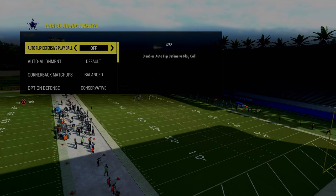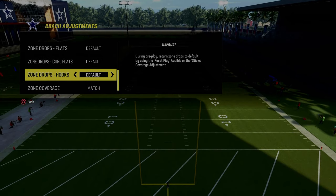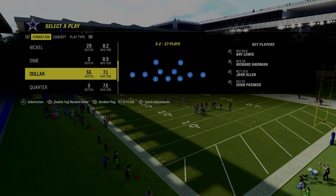Coaching adjustments: auto flip defensive play call is going to be off. Option defense is going to be on conservative. Really important here - none of your zone drops are going to be set and your zone coverage is going to be on match.